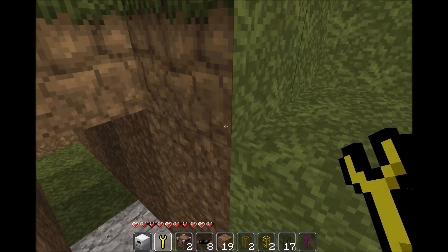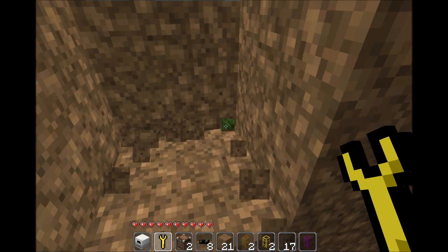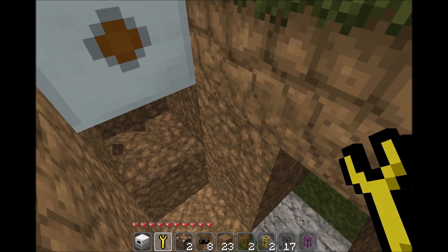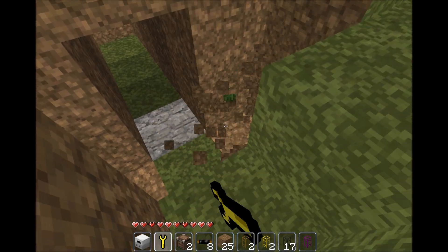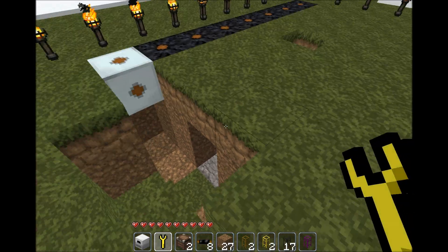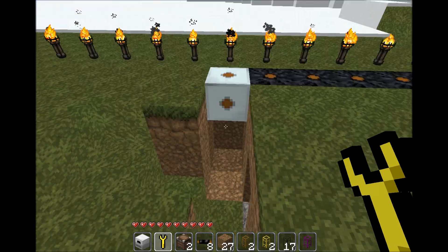For the electric furnace, you're going to need a place for your cable to come in from. So I will get us an access point right here. You will also need a place to connect your line to everything, which will be right here. You just need an extra little trench coming from your power source, which will be the MFA transmitter.